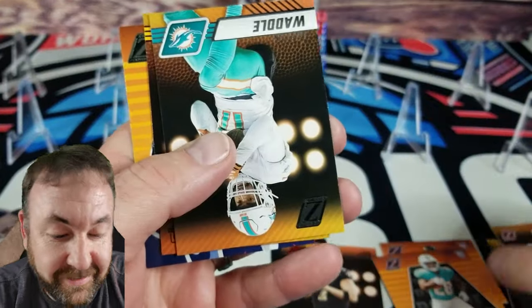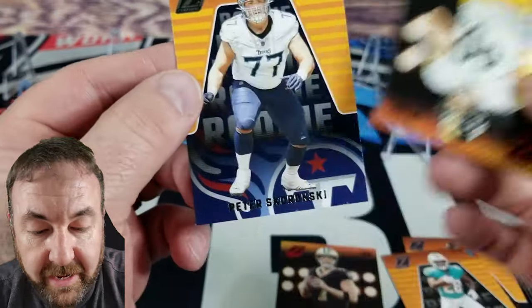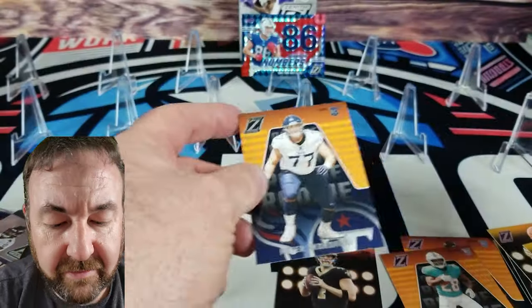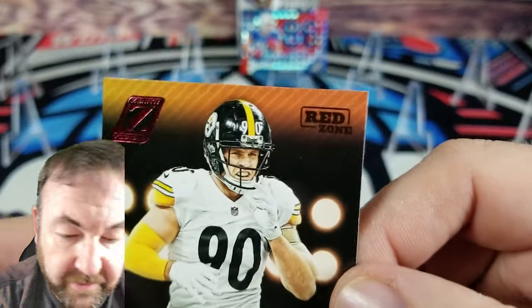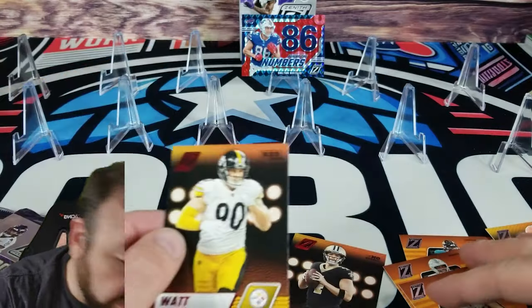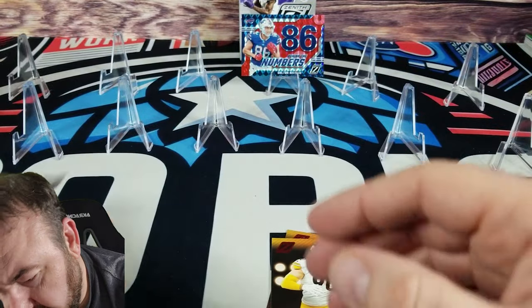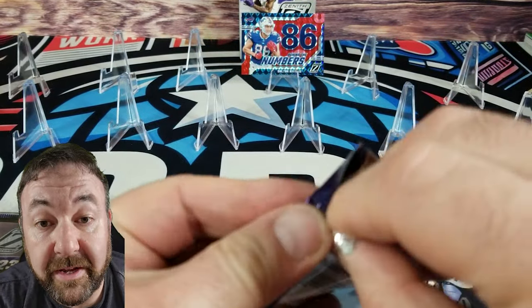Amari Cooper, Jalen Waddle, TJ Huat on our parallel, and on the back we've got Skranoski on the rookie. TJ Huat red zone — no numbers on that, checking the back — nope. We did pull a numbered card on the last rip; we'll have to wait and see who it is once you watch it.